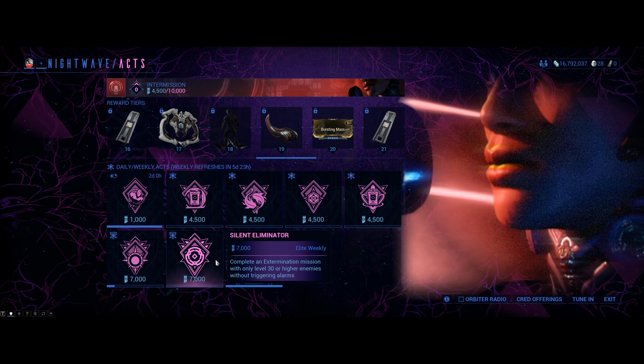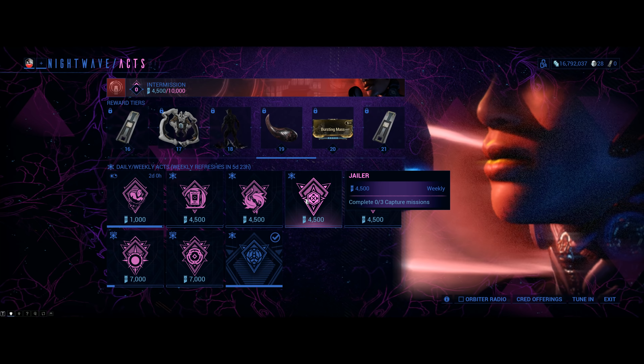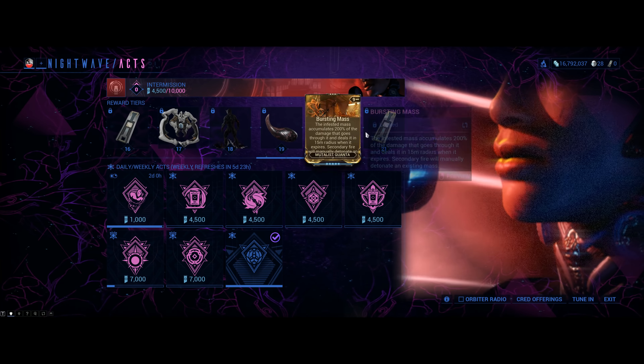As before, your elite weeklies will be worth 7,000 standing, 4,500 standing for weeklies, and 1,000 standing for dailies. And that's pretty much it.